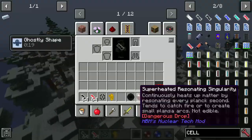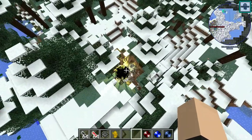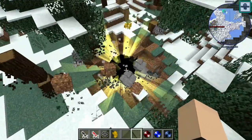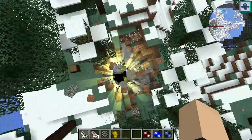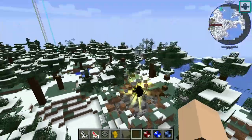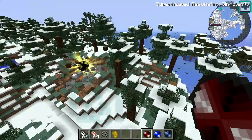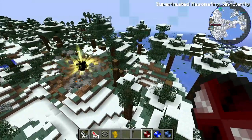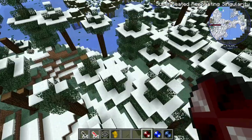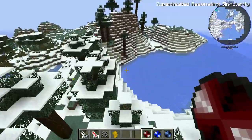Next we got the black hole. It's so small — look how small it is. It's cute. It'll certainly suck you in, though. Okay, that was a small one. That one's just like a yellow light particle thing, I guess. This one's a super-heated, resonating singularity.